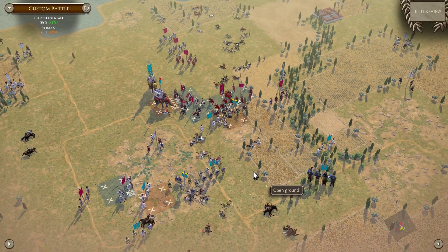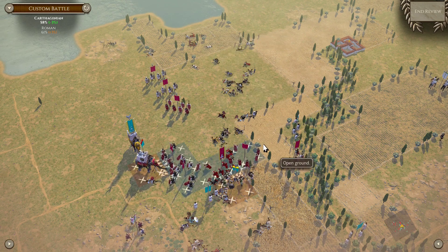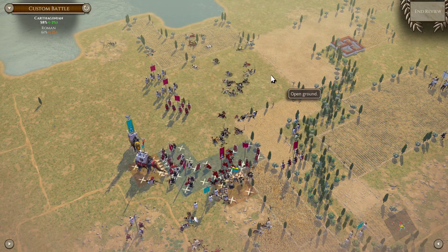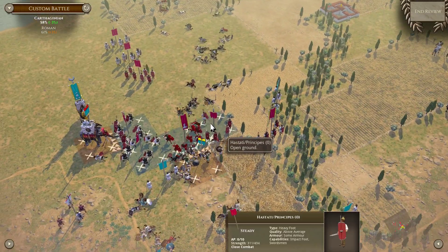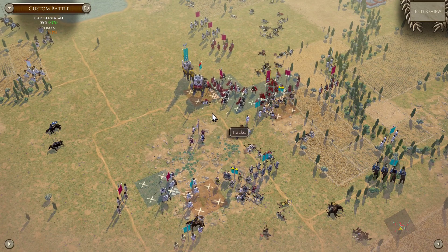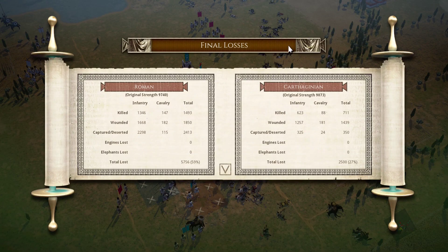Difficult to analyze something this messy, to be honest. I feel like I did mismanage my center line — should have kept it a little more cohesive. I got a little trigger happy and that broke up my line and opened up internal flanks. Other than that, it's hard to analyze something this close and this messy. I think for once I'm just going to say: good game. Exciting start to the tournament, to say the least. Good luck to Gromulax in the next round.